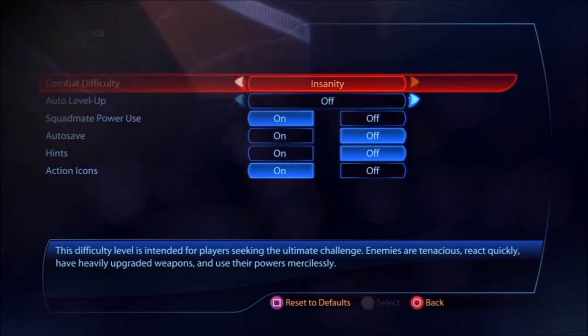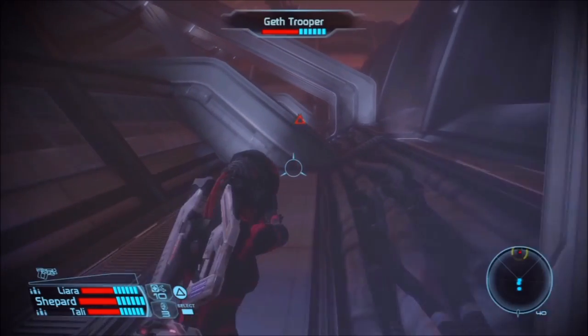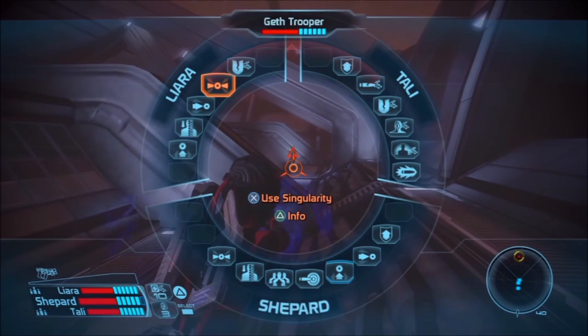The first thing to keep in mind with Insanity difficulty across all the Mass Effect games is that enemies are more aggressive. And that doesn't just mean they hit harder and can take more damage - they have more powers at their disposal. They have basically the same stuff you have, and they're not scared to use it. So if you find yourself dying faster, it's not just because they're hitting you harder, but they have more ways to hurt you.